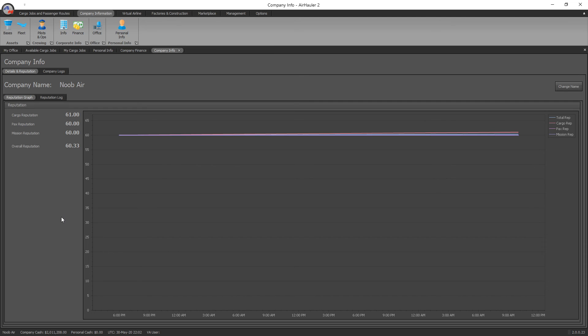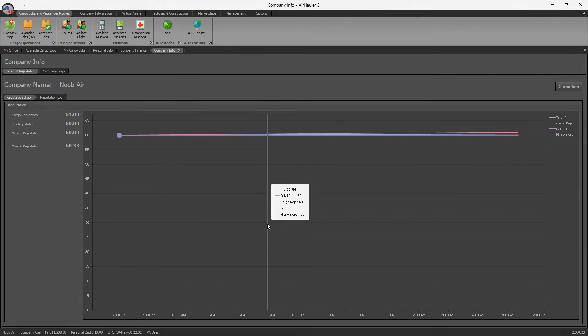That's a simple overview of how to complete your first cargo flight in Air Hauler 2. Next episode, we'll probably look at humanitarian missions, available missions, and ad hoc flights — the other single-player flight types. Thanks very much for watching, make sure you smash that like button, subscribe if you're new, and until next time everybody, take it easy.